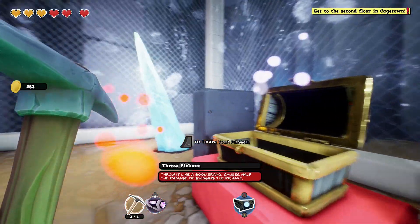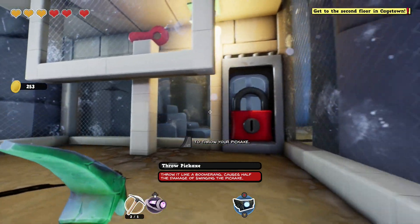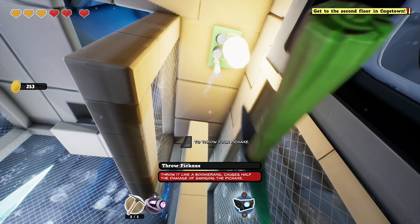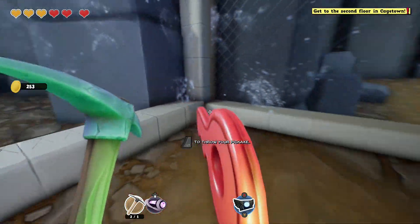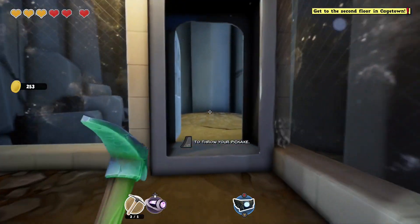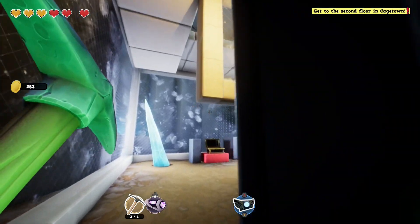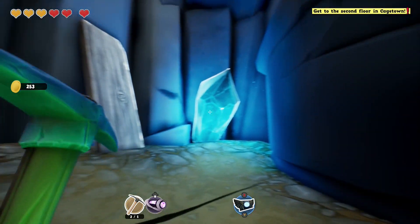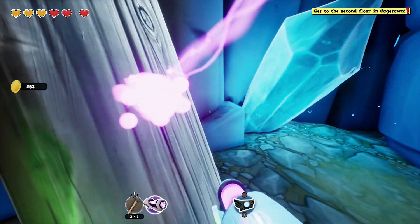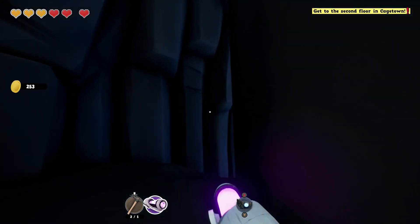Throw pickaxe — whoa, we can throw this? Okay, throw it with left trigger. That's like a boomerang, that's cool. He just knocked the key down. Okay, it makes sense — that's a cool little ability we can do now. If that unlocks there, then we just need to unlock that somehow with our... oh, we can throw. Okay, I know what to do now. We just have to throw our pickaxe onto that switch that we couldn't reach before because it was a little bit out of reach, but it should work now.